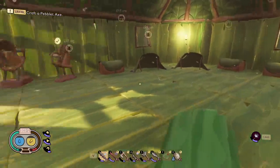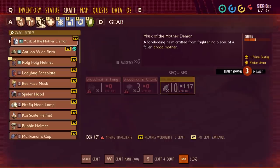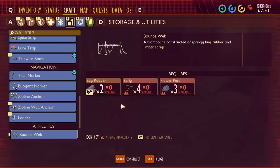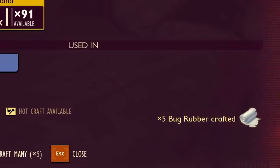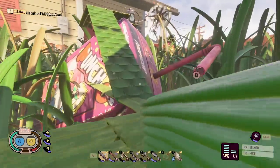We also need to make trampolines. We need bug rubber to make trampolines - do bugs even have rubber? We need sap and acid glands too. We actually had a ton of that, so we craft many, craft lots, craft a buttload. I feel like I can carry like an entire forest at once.